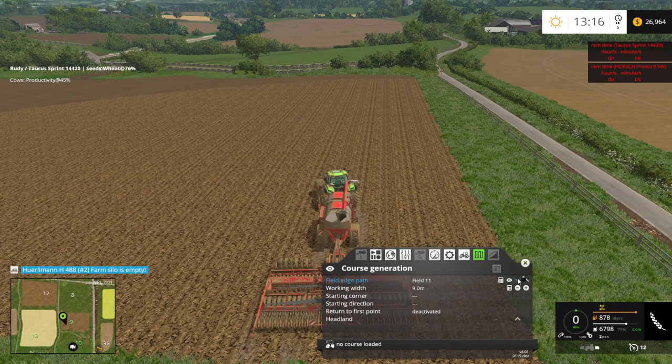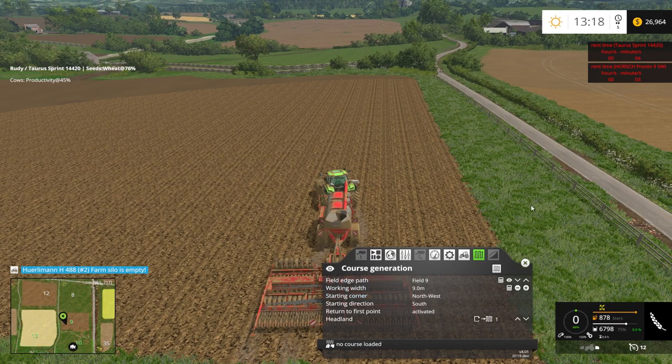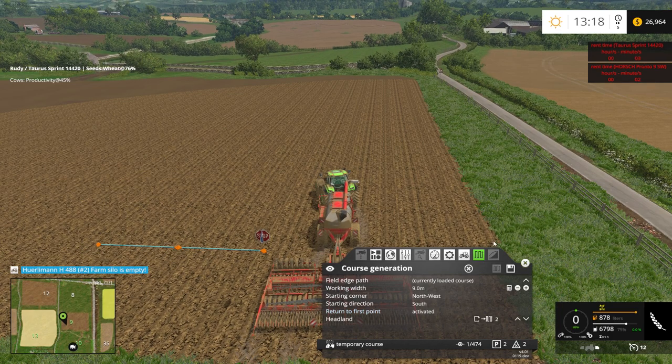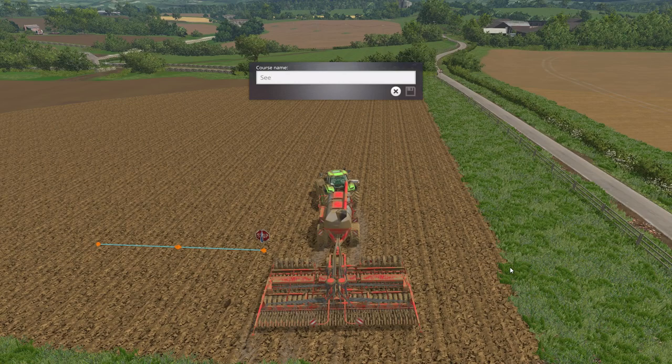Nine - nine meters. We're starting at the northwest, we're gonna be heading south, and we're going to activate that. And we're gonna do one headland - should be enough I think. One headland - or should we do two? Let's do two, be on the safe side. Okay, and then we're gonna save this - seed field nine. All right, so how's this work? We're gonna have to start in this corner.